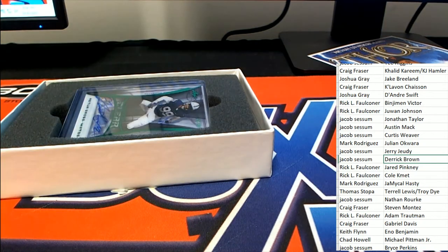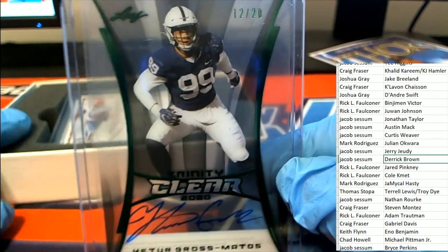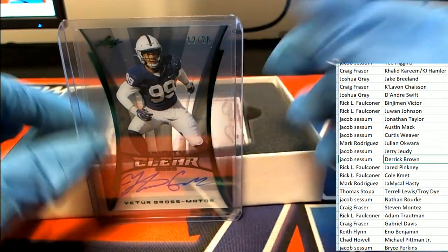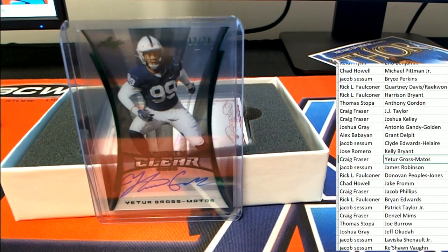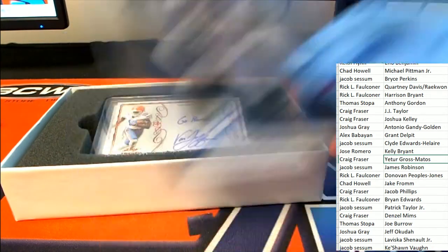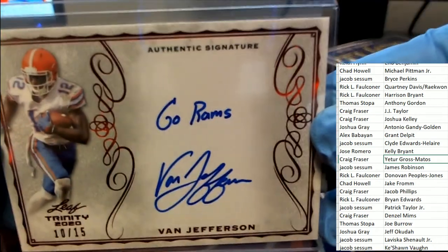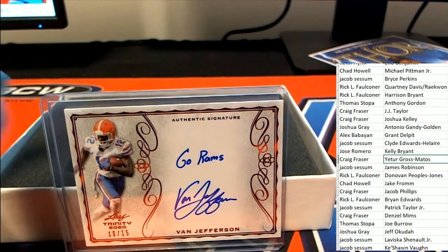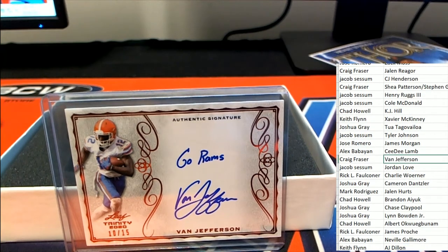Here we go, what else is coming out of here in Trinity Football? Green Parallel, 12 of 20. Craig, congratulations Craig — nice one, 12 of 20. And we got a Go Rams inscription — it's a Van Jefferson, 10 of 15, really nice Van Jefferson Rookie. Craig pulls that one down.